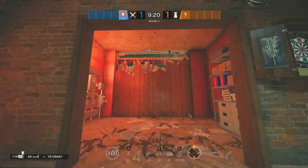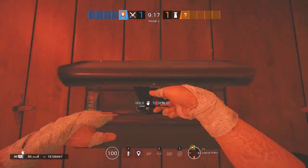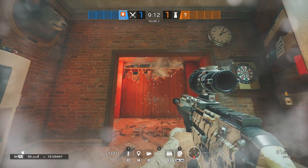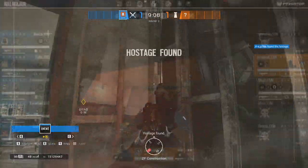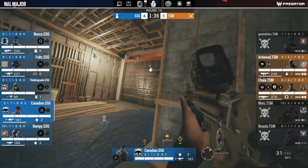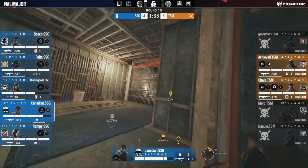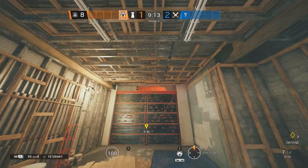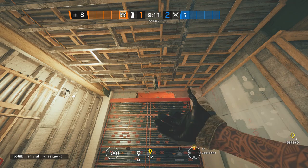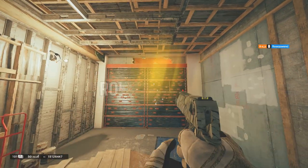Have you ever tried impact-checking the Office walls? How about using a C4 through the same impact trick hole to kill attackers by the hatch drop?